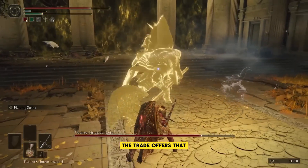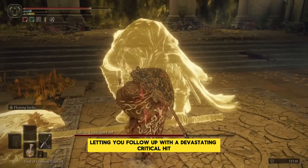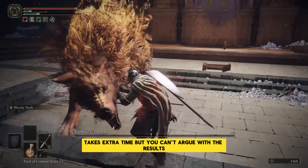Greatswords are heavy. Even when you reach endgame status, you'll still be swinging your weapon much slower than a lot of your foes. That means you'll need to be able to take a good amount of damage, so heavy armor is also key. The trade-off is that greatswords are excellent for staggering your enemies, letting you follow up with a devastating critical hit. Charging up your weapon for an especially strong swing takes extra time, but you can't argue with the results.